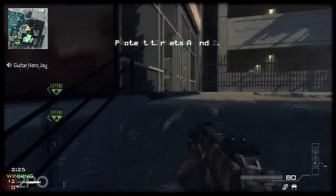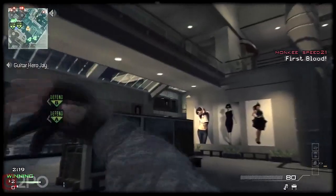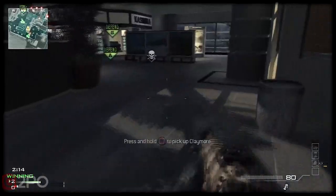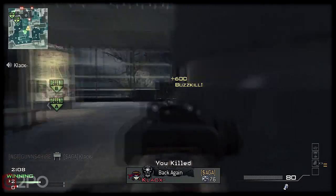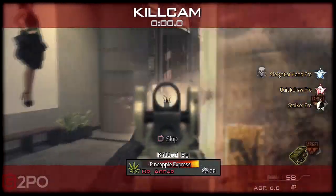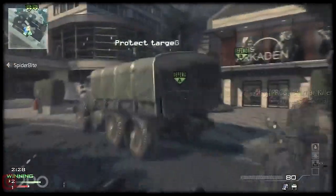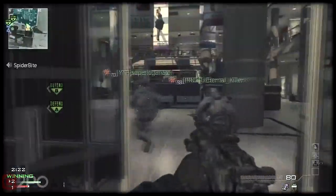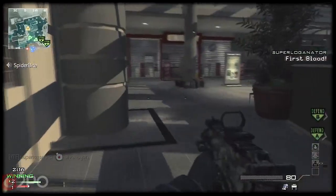We're going to do this one more time - this is the same game, I'm just showing you that I do switch it up. This is actually a mistake I'm making right here - same thing, I throw the flash but I return to the same spot. Normally I would say don't do that. Once you make a kill from a certain position, that position becomes compromised. You can see these people become aware - this guy's got his sights up and slowly creeping out. That was an error on my part.